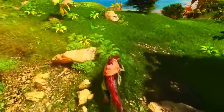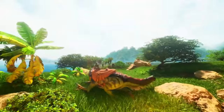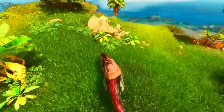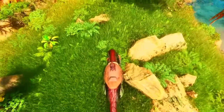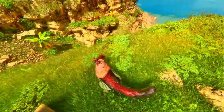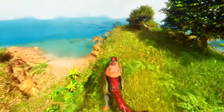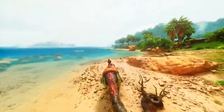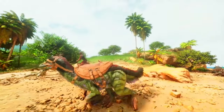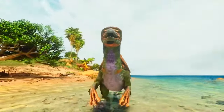Combat prowess — the Therizinosaurus is a formidable combatant with high base damage and a rapid attack rate. When properly leveled and equipped, it can be effective in both defensive and offensive roles. Its ability to gather resources also makes it easier to collect the materials needed for saddles and gear, enhancing its combat capabilities further. Therizinos have a good base health pool, making them durable in battles, and they can be bred for higher stats, making them even more resilient.